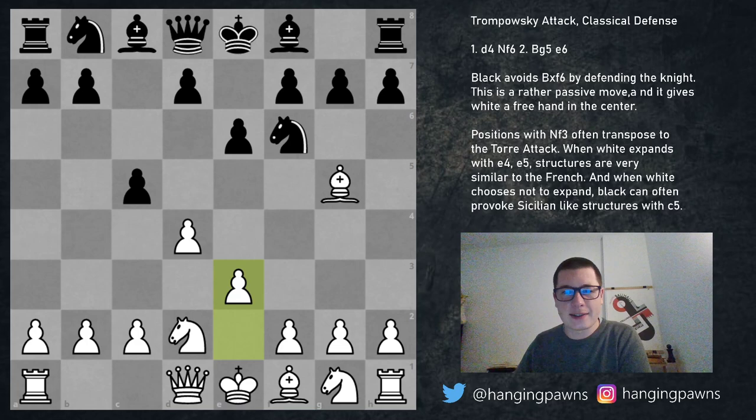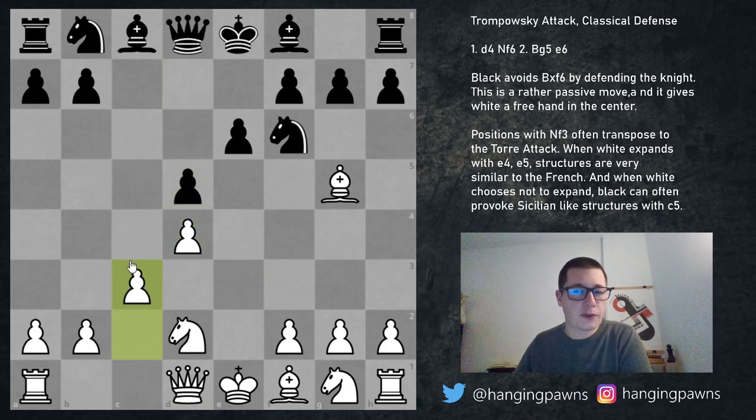After c5, white supports the center — taking is really no good, as it allows the bishop to develop with tempo. Black can play b6 for a reversed English, or knight c6 for a Sicilian-type position, but cd4 is by far the most popular, trading a flank pawn for a center pawn. Black should not then play d5, as that leads to a favorable Karlsbad structure for white with an annoying pin — similar to the exchange Caro-Kann.